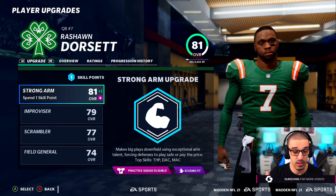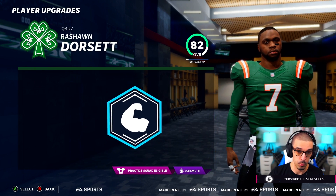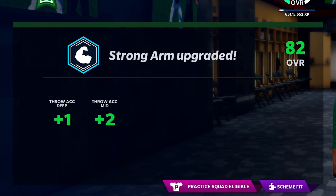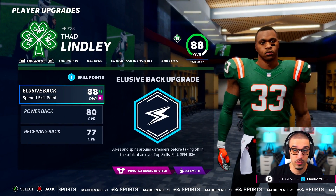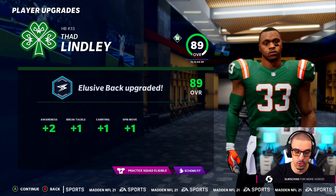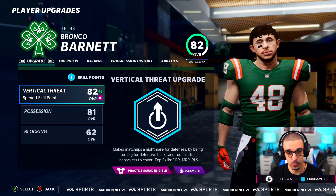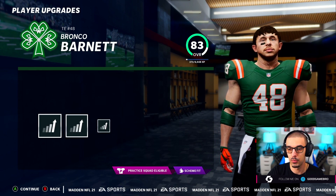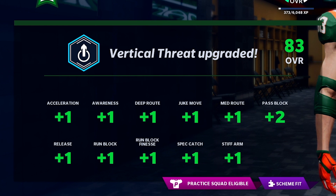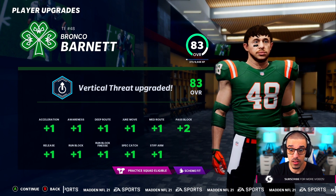After the game, Rashawn Dorsett got a nice upgrade — we're going to go ahead and upgrade Strongarm to make sure he can throw the ball deep, plus 1 throw accuracy deep and plus 2 throw accuracy mid. He's an 82 overall. Glenn Lilly also deserves an upgrade for his elusive back ability — plus 2 to awareness, plus 1 to break tackle, carrying, and spin move. Bronco Barnett also got an upgrade — plus 1 to acceleration, awareness, deep route, juke move, medium route, release, run block, run block finesse, spectacular catching, stiff arm, plus 2 to pass block. That's probably the most I've ever seen somebody get upgraded.